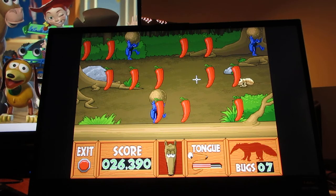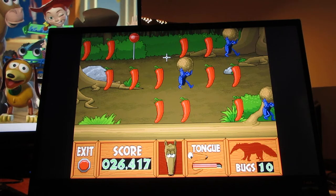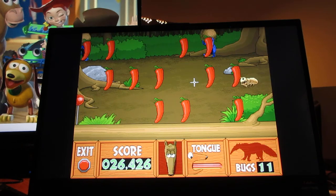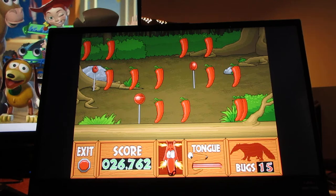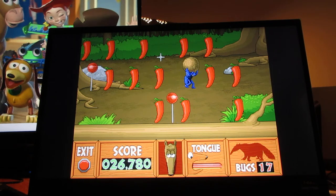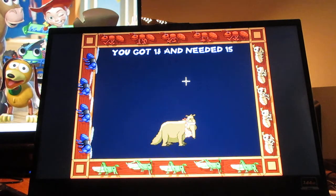You never know how long it'll take for the bugs to appear — the ones you're supposed to eat — but be very patient while waiting for them. You want to take your time in this game and watch out for the hazards, what you cannot eat for this hungry anteater. That's what happens when you click on the hazards — be careful not to make the same mistake I did by clicking on that chili pepper. You got 18 and needed 15. Good job!